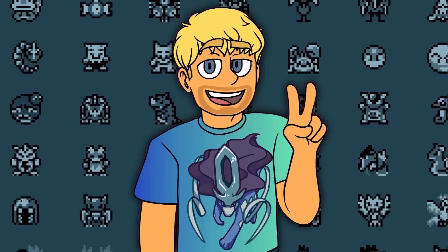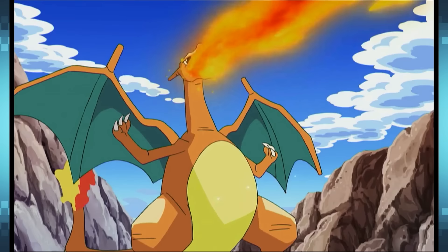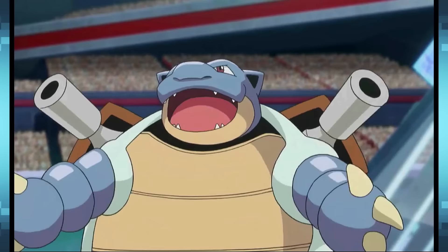The second theme is that each starter Pokemon roughly represents a period of history, with Venusaur representing ancient times by practically being a dinosaur, Charizard representing the middle ages by simply being a dragon, and Blastoise representing the modern era, since it has steel cannons on its back.